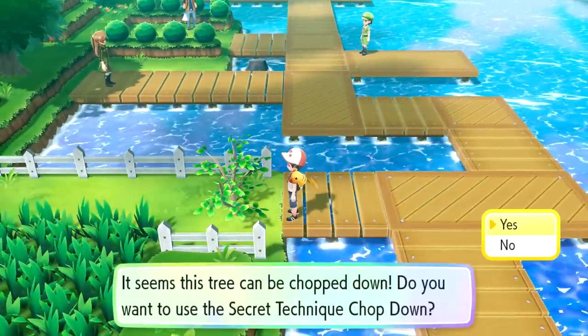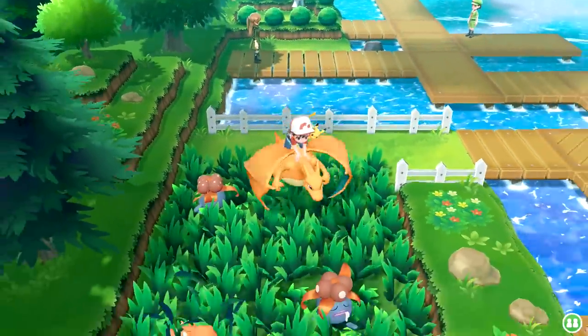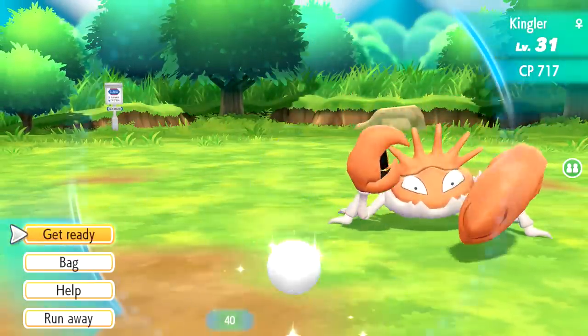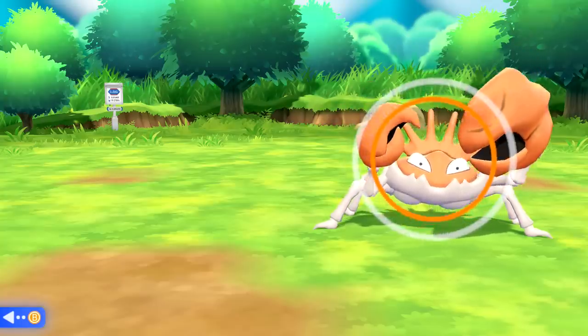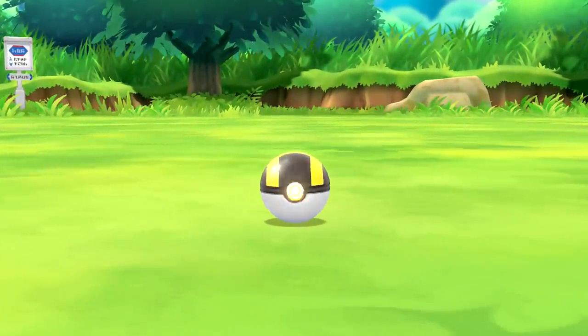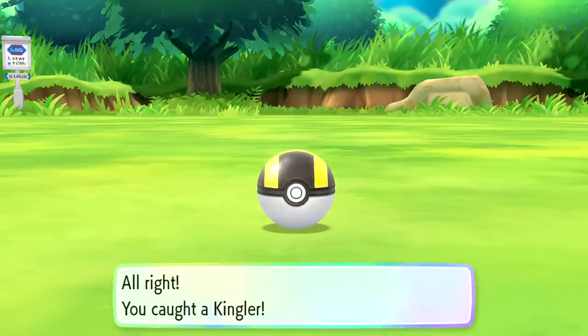There's another little area over this way - we're about to find out. Chop down that tree and - whoa gosh! I really don't like this Pokemon but we'll do it again - he's gigantic, which makes him extra creepy. It's a wild Kingler. We'll just do an Ultra Ball - I think that'll be fine. Not a bad throw. Come on - can we just catch him first time? Yes, we can. Wowee - you caught a Kingler! I never want to see him again.